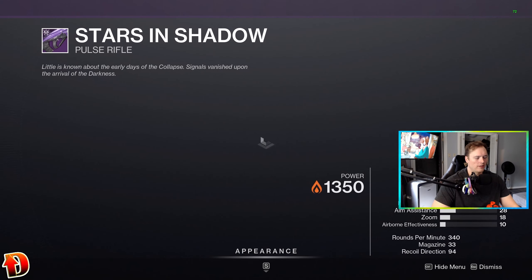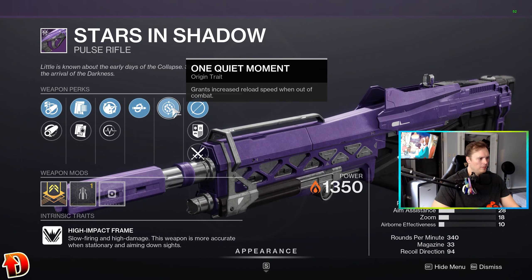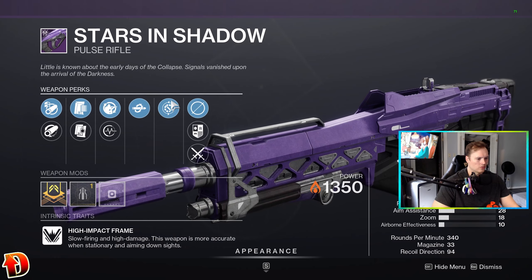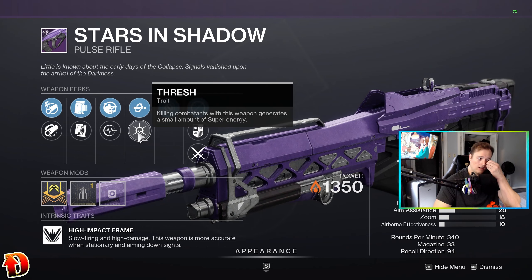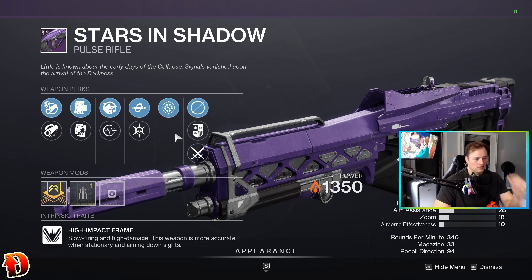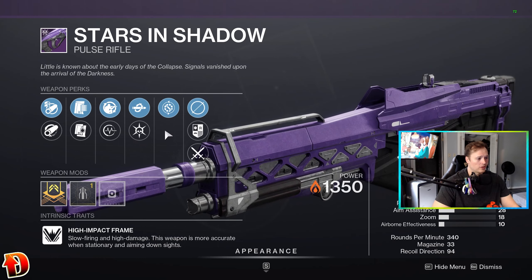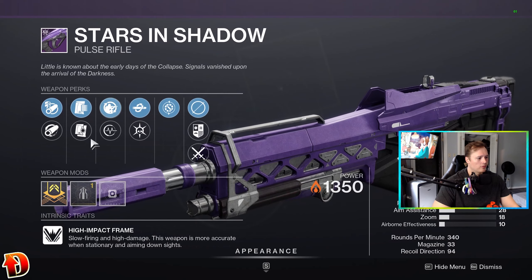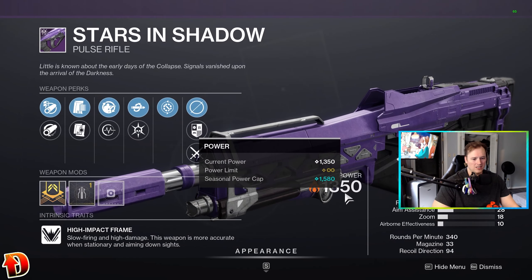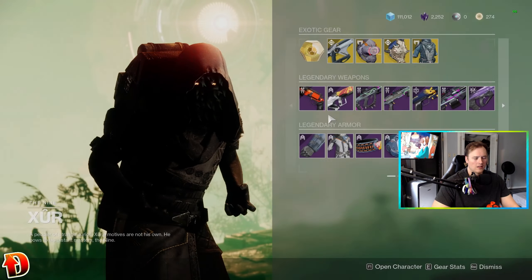Then we got Stars and Shadows Pulse Rifle — this is another PvP weapon. I've gotten a lot of rolls on this one and I do have a really good one. Field Prep, Kill Clip — they keep popping up because you've done a lot. I do have a God Roll of the Stars and Shadow — we might take a look at it later this week on stream. Arrowhead Break, Appended, Alloy, Hammer Forge, Stability. This one doesn't need a lot of stability. Kill Clip's really good, Field Prep's okay.